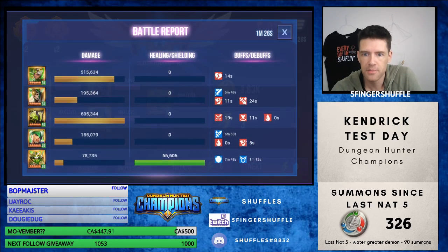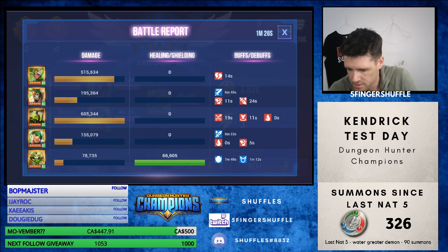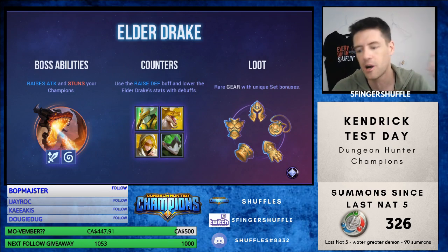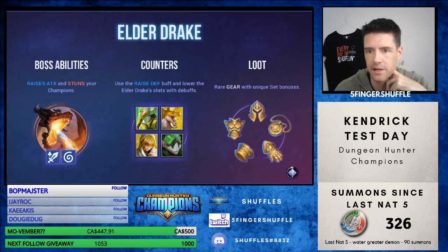Let's check the damage report. As expected, the Scion was first with 6.05, the Blademaster was second with 5.15, Rota was third with 1.95, and Kendrick was last with 1.55. Alright, so let's go change his gear, and we'll keep the exact same comp and run the exact same thing to compare it with what just happened.